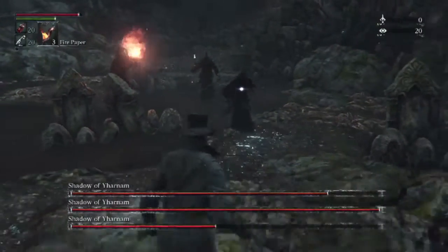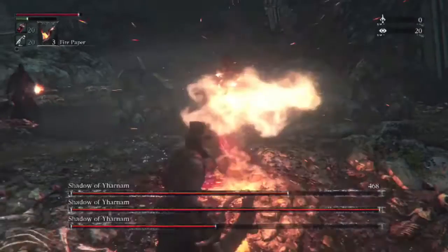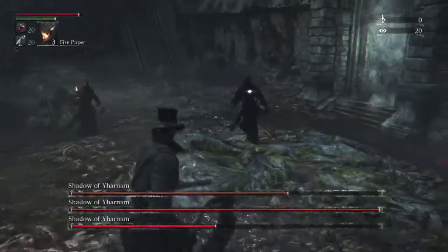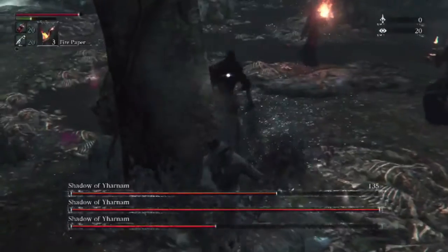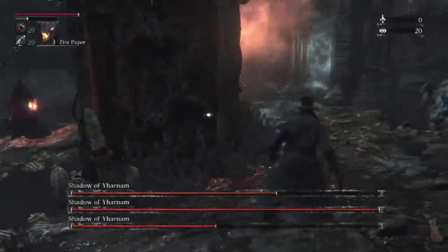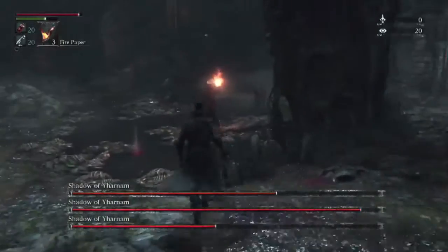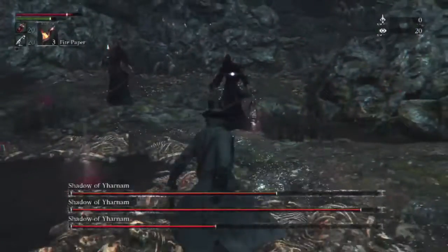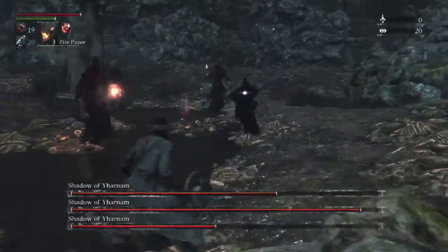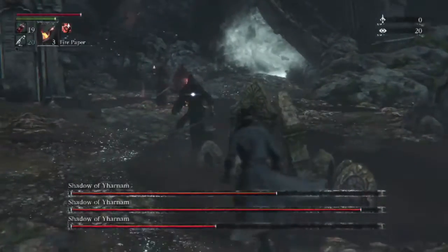Now we're going to worry about the other two, trying to get them to half. This guy is down around about three-fourths now, so he's getting to half pretty quickly. This stone pillar is a really great way to separate them from each other. When they get the extendo swords later in the fight, it's a great way to segregate them and make them fight on your terms. Also, you want to try and keep them all within your line of sight — make the fight yours, not theirs.